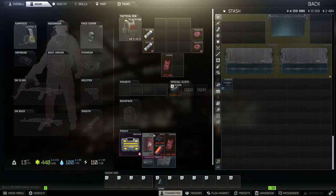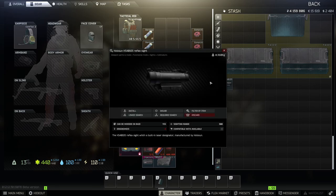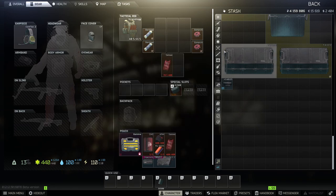I got two methods for you guys today. Both are going to be including the Hollow Sun Reflex Sight. This is the most important part of the guide here today. It gets my task done every single wipe. We have a budget method, and we have a little bit more of an expensive one-tap method for you today.